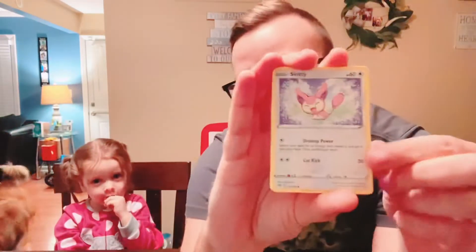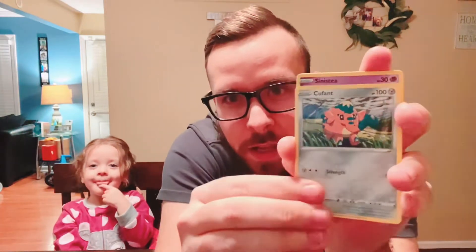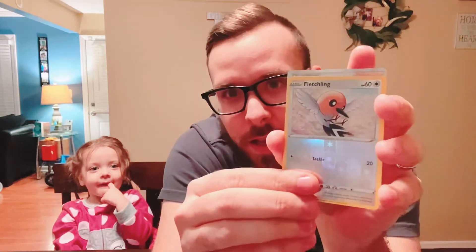So we got a Lightning Energy, a trainer card, looks like we have a Flaffy, a Carnivine, a Skiddy, Ralts — wishy washy — a Cufant, a Sinistea, and a Fletchling. We got a Talonflame on the last pull, so now we just need the Fletchinder.